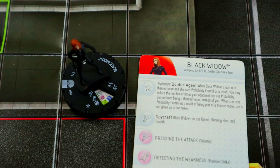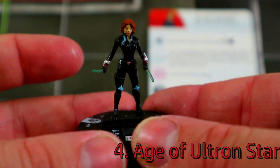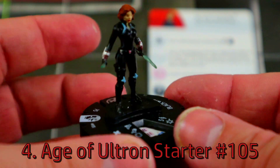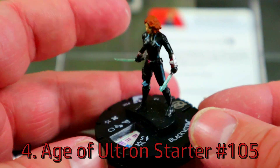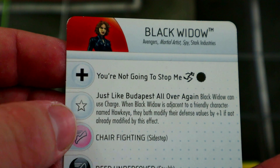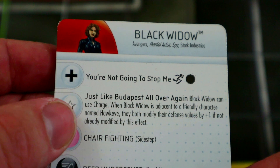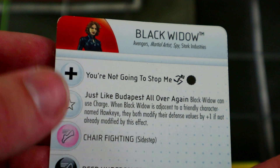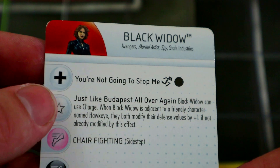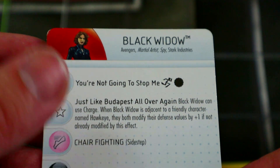Coming in at number four is Black Widow from the Age of Ultron starter set. She has improved movement for characters, which is really nice, and then a traded charge trait: when Black Widow is adjacent to a friendly character named Hawkeye, they both modify their defense values by plus one if not already modified by this effect.